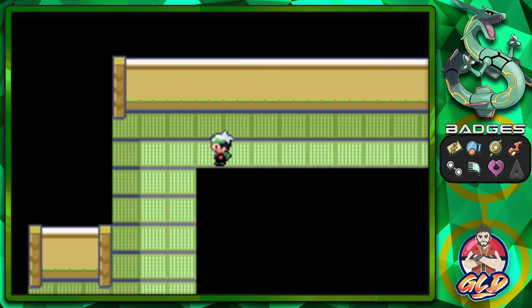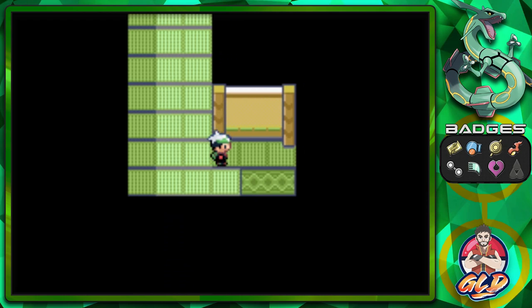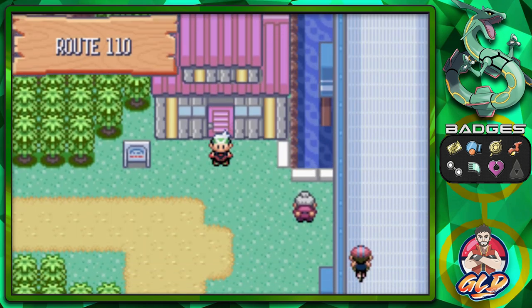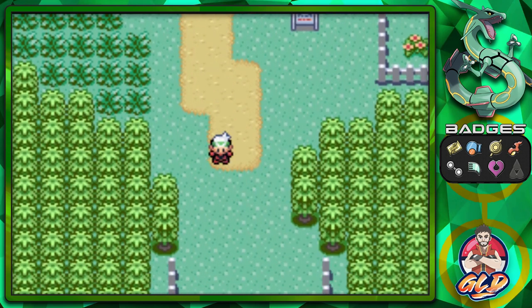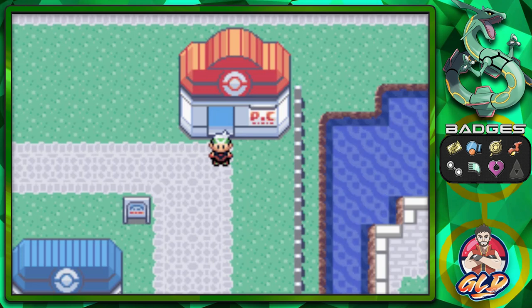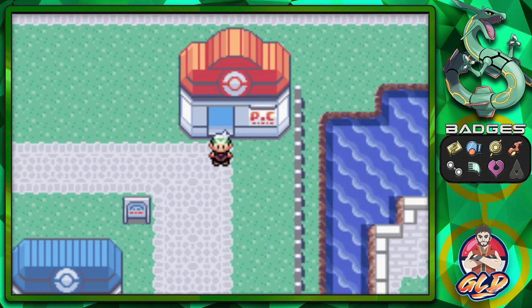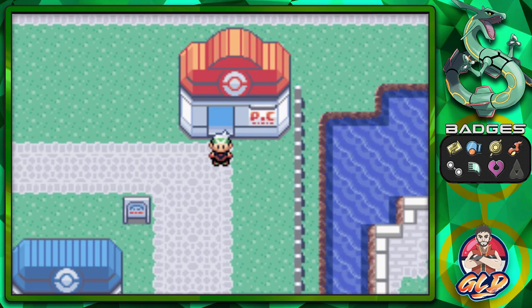That's it for Trick Houses 5 and 6. We could do number seven and eight, but those require completing the Sootopolis City gym and then defeating the Champion of Hoenn. On to the next side quest — the Groudon, Kyogre, and Rayquaza events. While we were going to the Abandoned Ship, May called saying she saw a big green Pokémon, which is Rayquaza. A lot is happening in the next few episodes — stay tuned, and thank you guys for watching, commenting, and liking.